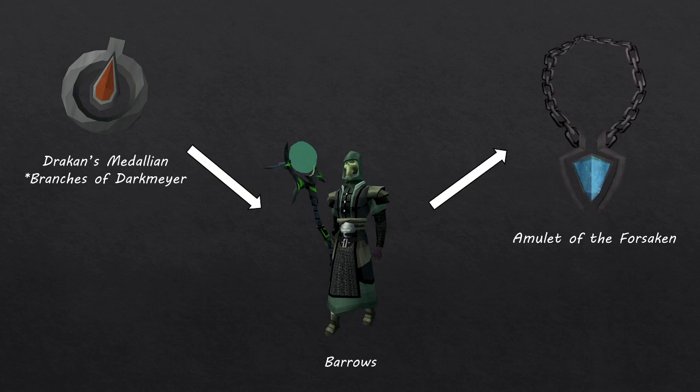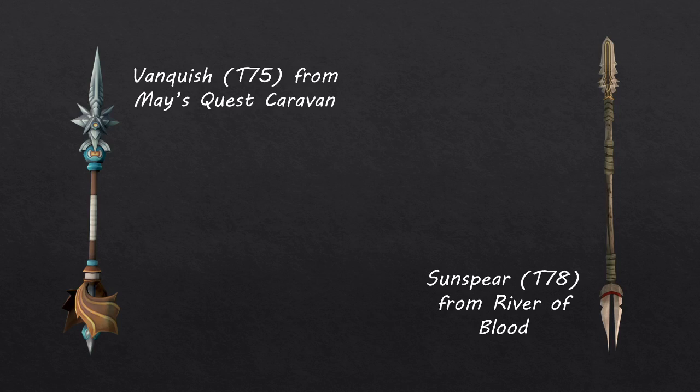The next jump will come when you receive either Vanquish — the tier 70 weapon from May's Quest Caravan after reaching 150 quest points — or the Sun Spear, the tier 70 weapon from the Ring of Blood. Both of these weapons cover all styles, and you can switch between any of the three combat styles in the game.